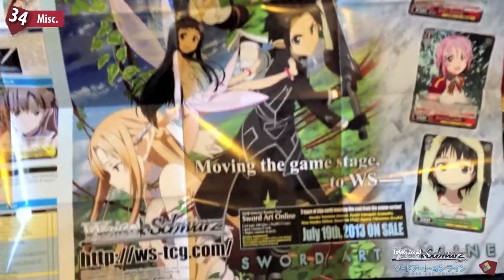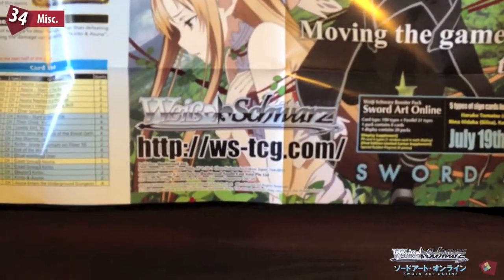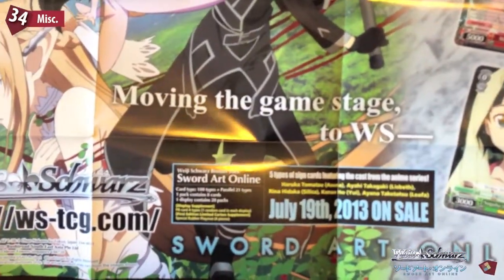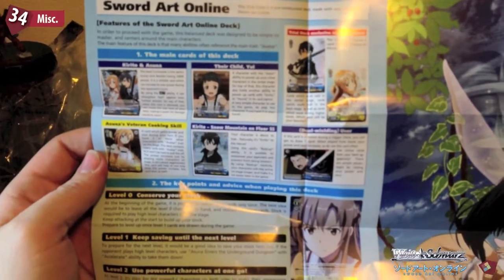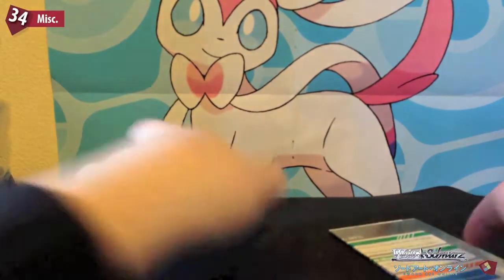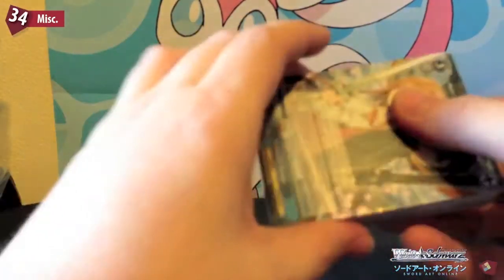On the other side is Sword Art Online, kind of a little poster showing the Weissschwarz stuff. There is an English website for the game — July 29th is when this set went on sale. It just shows some of the Sword Art Online decks. I believe there is a chance for a signed card in these decks, which would be pretty cool. This piece of paper seems to be a quick run-through rule sheet, telling you how to play — the difference between character cards, event cards, and climax cards. We'll see if we can spot them while we're doing this.